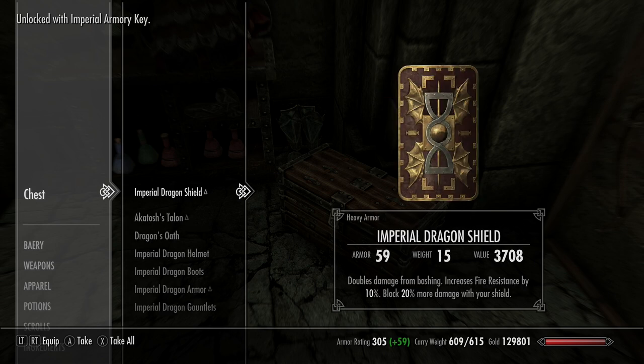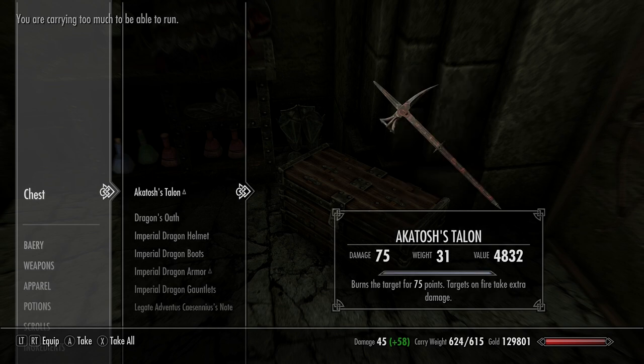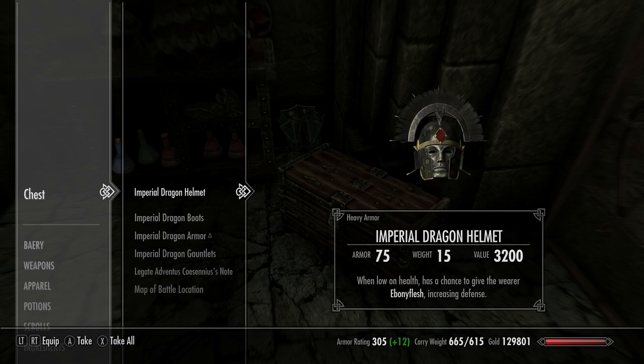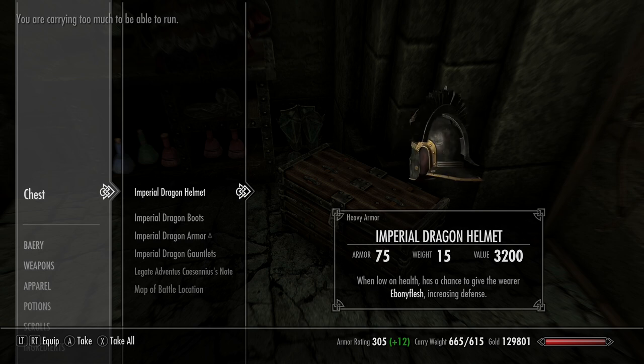The Imperial Dragon Shield gives double bashing damage, increases fire resistance by 10%, and blocking resistance by 20%. There are two weapons: Akatosh's 200 Talon does 75 points of burning damage, and Dragon's Oath does 45 points of fire damage. The helmet looks cool and gives you ebony flesh when you're low on health, increasing your defense.